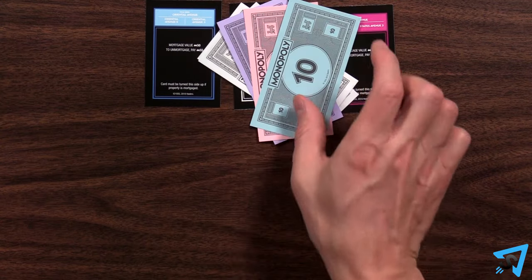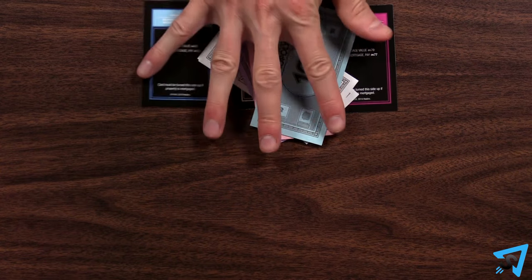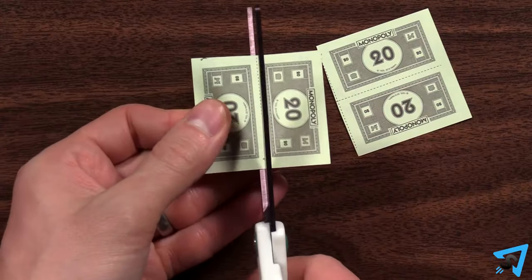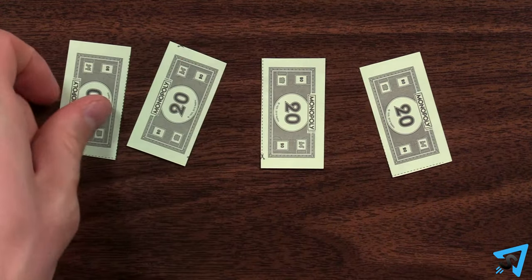When you go bankrupt, you are not eliminated from the game. Instead, after giving all that you have to the creditor, you continue to take turns and move around the board collecting money from Go and free parking. If the bank ever runs out of money, simply flip a needed bill over and cut it up to make more — take what you need, then return the rest to the bank. The first player to own every single property, including railroads and utilities, wins.